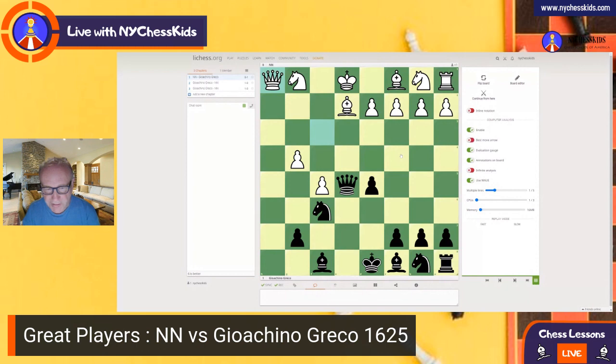Are you going to find the move here? Queen g3, check. The king has to move. How about now? If you find this move, then you are really a good chess player. There are two moves you can play here. The move that Greco played is Ng4, but probably Nd4 is a better one. Let's see Ng4.